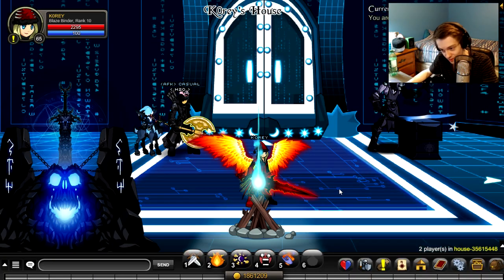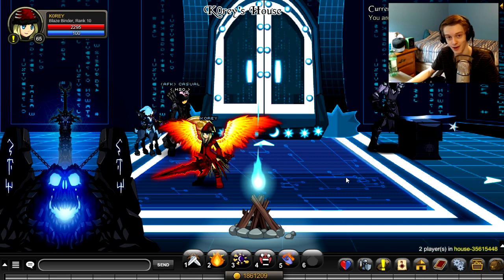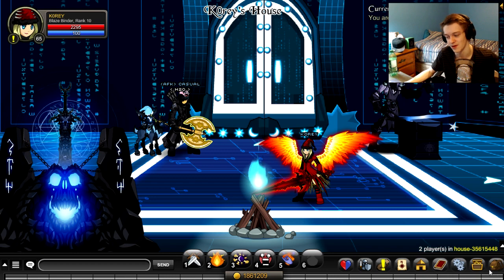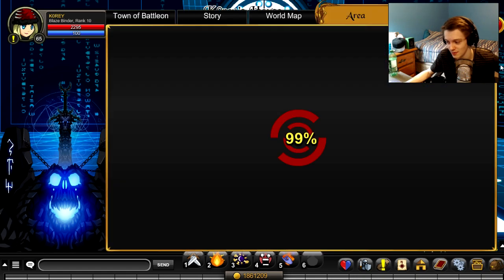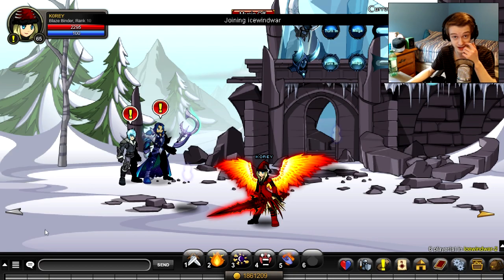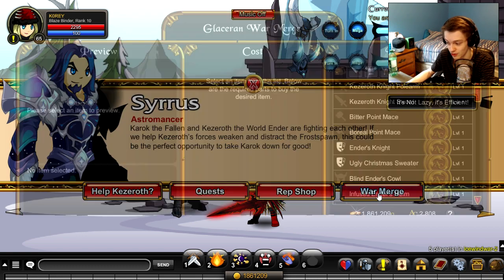The ugly christmas sweater was announced a long time ago and never added to the game — well, it's in the game now and it looks different. It had a reindeer design on it before, now it has a cute ferret. We didn't actually get the ferret as a pet in game, but it's on the christmas sweater, which is pretty cool. Maybe the ferret will be in the finale on Friday.